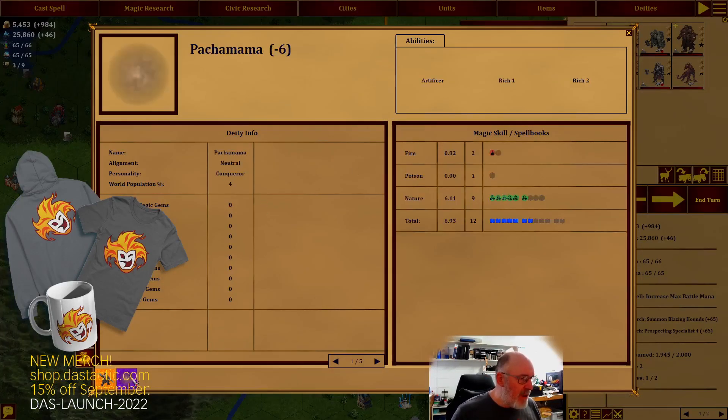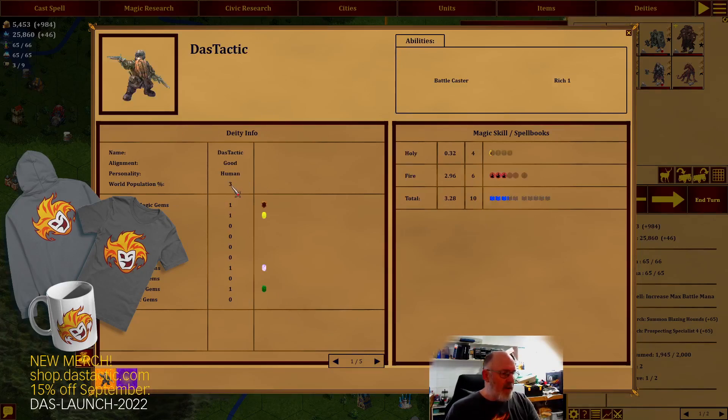If we go across to the deities, we've only found one other player - Pachamama. I don't know anything about this character other than the fact that it mainly uses nature spells, and it's neutral with a conqueror personality. They hold four percent of the population; we've got three percent so we have less, but I like where we are. Look at all these magic gems our prospecting has rewarded us - one nature gem, one energy gem, one holy gem, and one alteration gem.